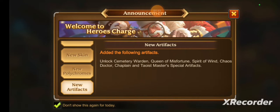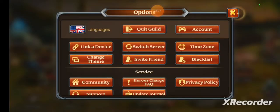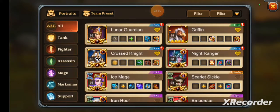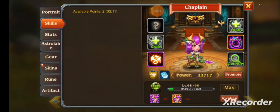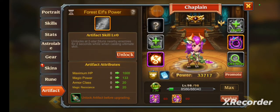We also have new artifacts for Cemetery Warden, Queen of Misfortune, Spirit of Wind, Chaos Doctor, Chaplain, and Team Master. Let's go look at all these artifacts right now. I couldn't find them in my artifact shop, so let's go straight to Chaplain — she has the artifact where she stuns nearby enemies when casting her ultimate, which is always really good.